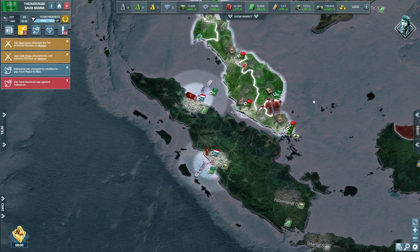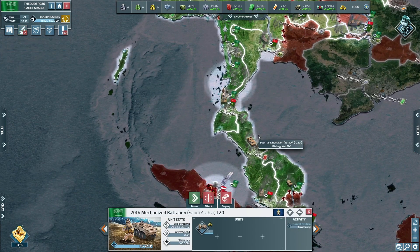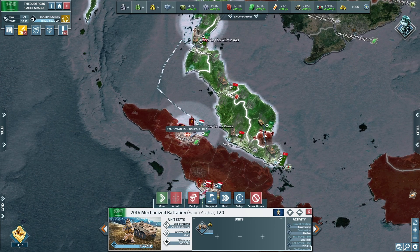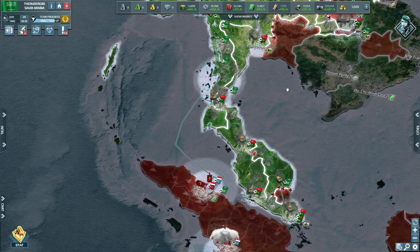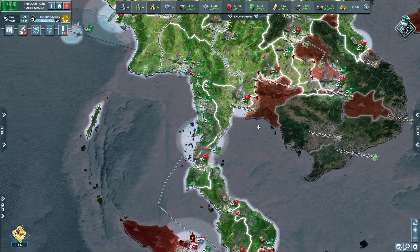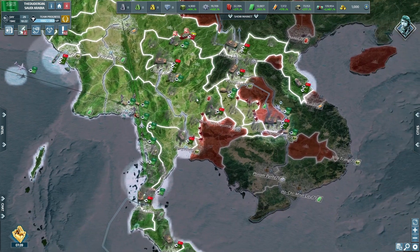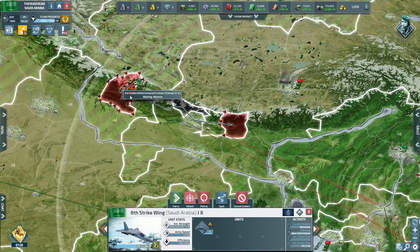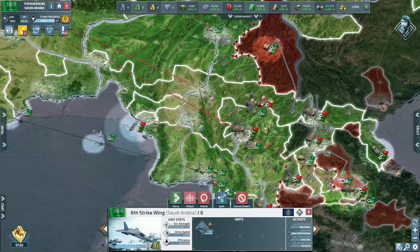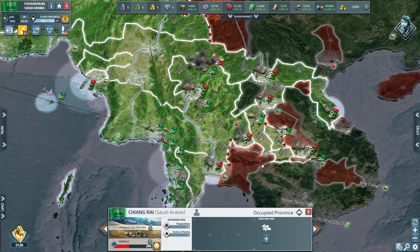Yep, it's a war with Indonesia — let's do it. After that you go there as well, let's just start taking that over. We've got some jets here, can you go and help as well please? All this scouting is just helping Turkey take all the land — that's fine, we are a team.